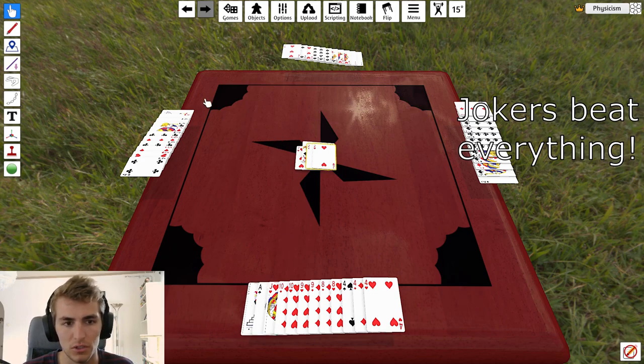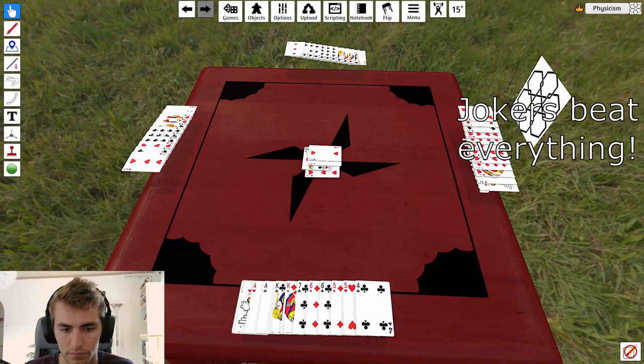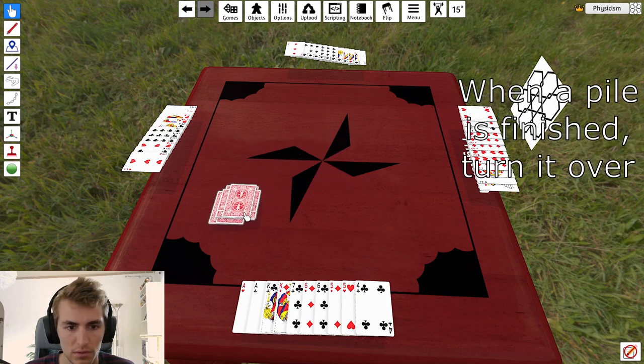How the jokers work: you can play one joker on anything and it wins. Nothing can beat a joker. A joker doesn't beat a joker — you have to play a higher card. So if you play a joker, the whole pile just gets turned over. This person played two twos — the only thing that can be played on top is a joker. This person has a joker, they decide to play it on top, and that pile is finished. We pick up all of these cards and turn them over.